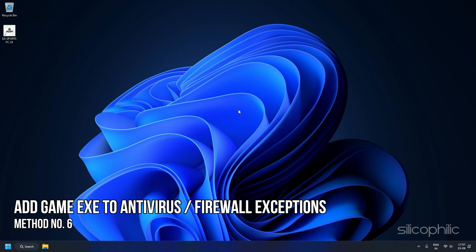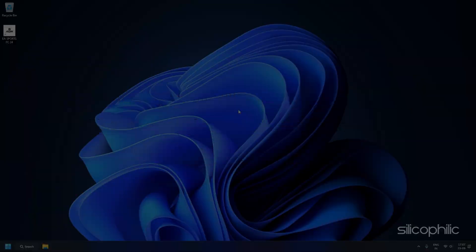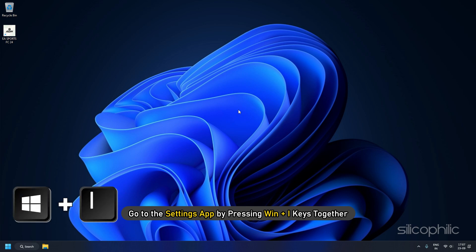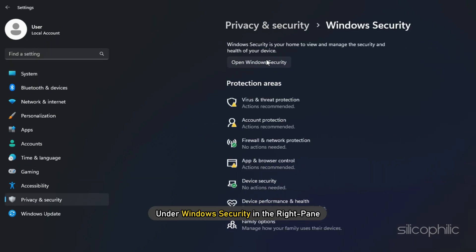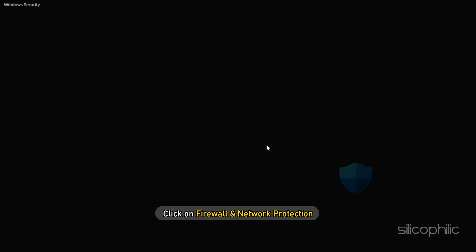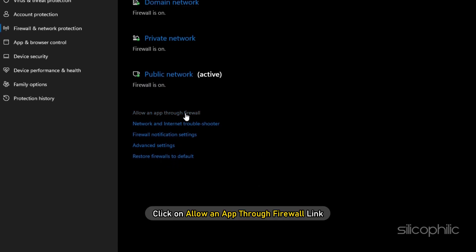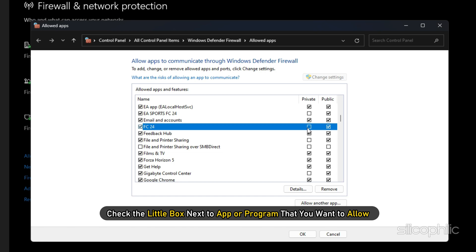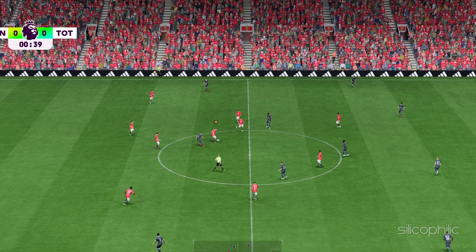Method 6: Add your Game EXE to Antivirus or Firewall Exceptions. Ensure that the FC24 EXE file has the necessary permissions through your Windows Firewall and add the game to the allowed list if required. To do this, go to the Settings app by pressing Win + I. Select Privacy and Security from the left pane. Under Windows Security in the right pane, click on Firewall and Network Protection. Scroll down and click on Allow an App through Firewall. On the next screen, check the box next to the app or program you want to allow and click OK to save the settings. Now launch the game to check if the error persists.